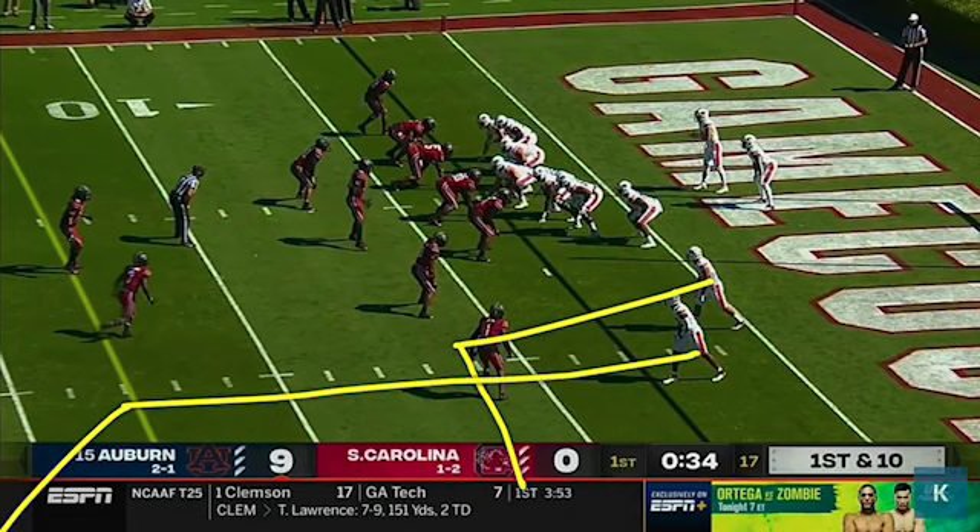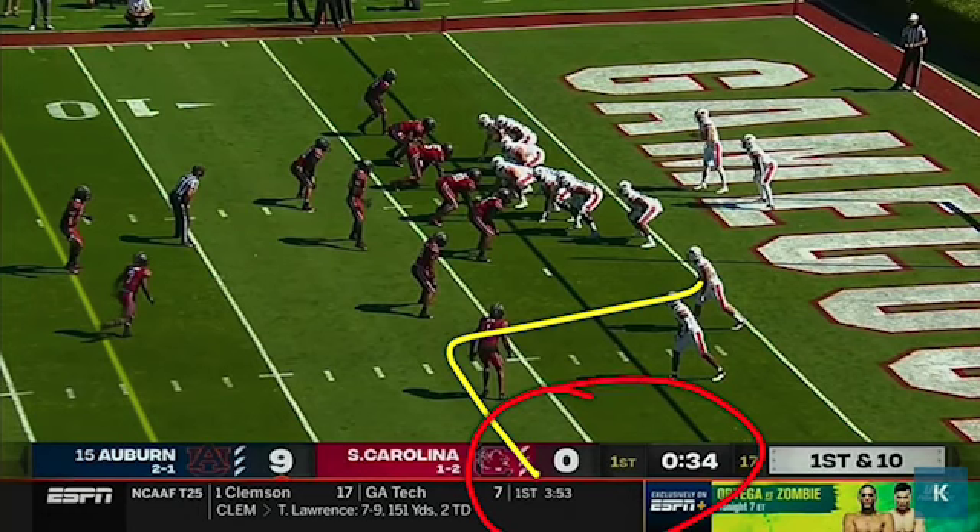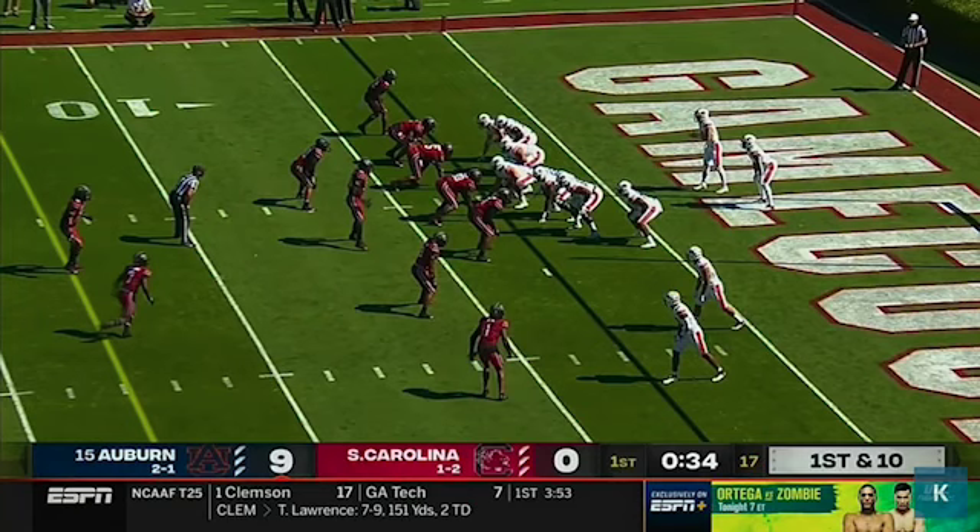It's a single-high coverage, so we're trying to read these two defenders and see which one gives us the best advantage. Whether it's man, they're going to be flowing where we go, but if it's zone, the defender in the flank is dropping deep. Thankfully, it's a rollout towards the left, towards one of our conflict defenders, which pulls him up — and this out route is going to be completely unoccupied with the other corner working deep. So our speedy Schwartz gets the ball towards the flat for a relatively easy completion.